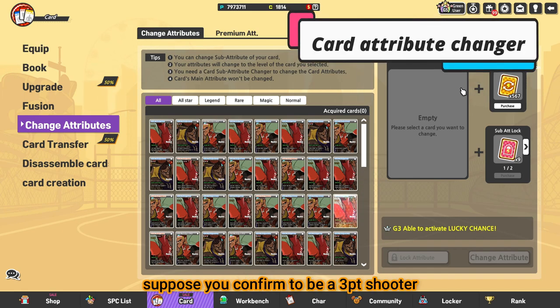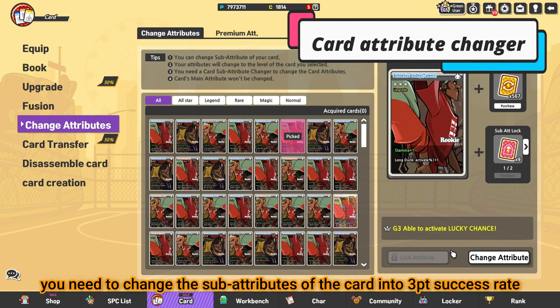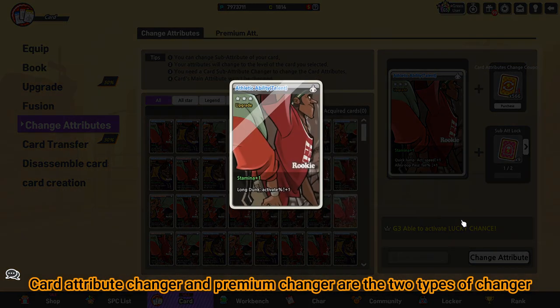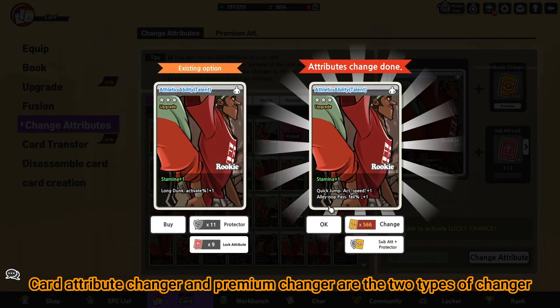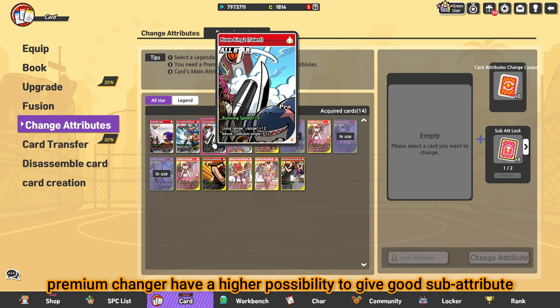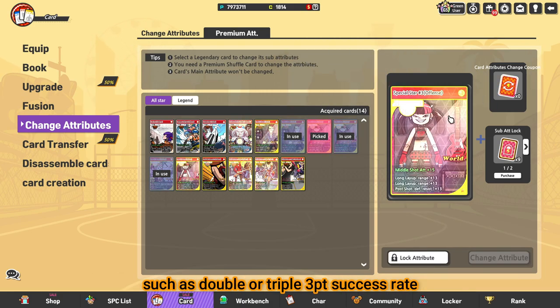The second step: suppose you confirm to be a 3-pointer, you need to change the sub-attribute of the card into 3 points a set. Card attribute changer and premium changer are the two types of changers. The only difference is that premium changers have a higher possibility to give good sub-attributes, such as double or triple 3-points-a-set rate.